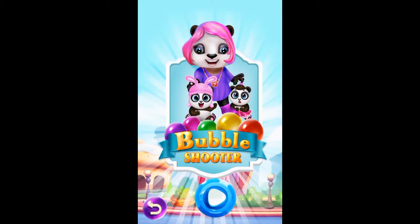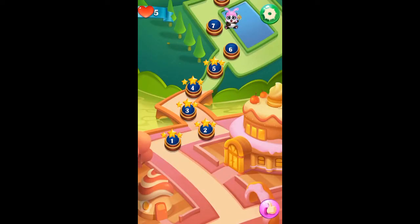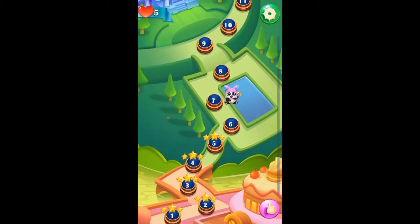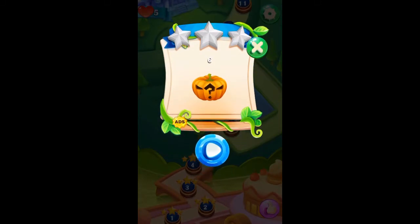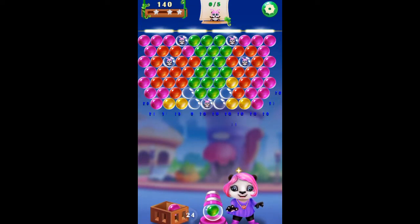Hey everyone, welcome back to DJ's Game Box. Today we're going to be trying out a game called Panda Bubble Shooter Pop. I did do a little bit of the beginning couple levels just to see if there was a tutorial and all that stuff, so we're starting on level six. One thing I did notice is that this game has slightly above average graphics, so that's good.